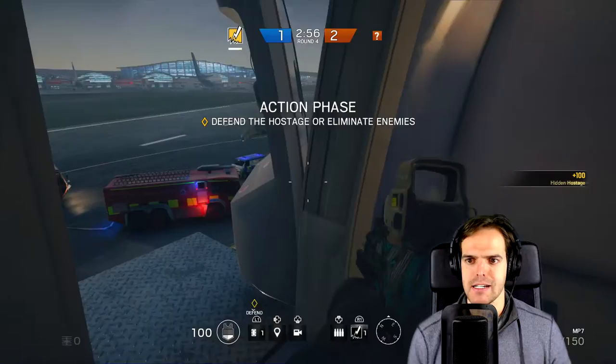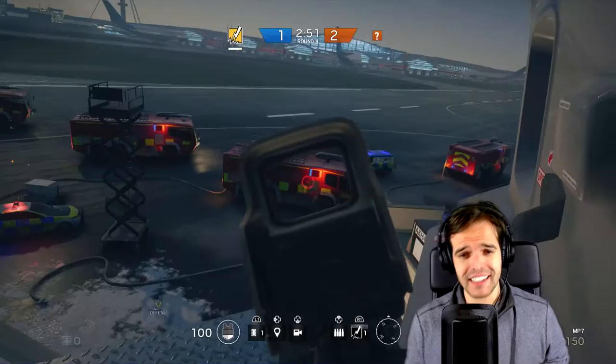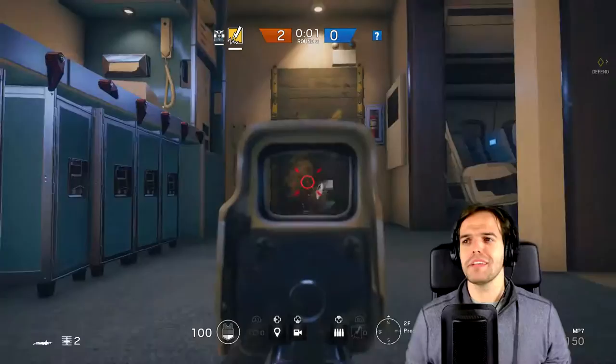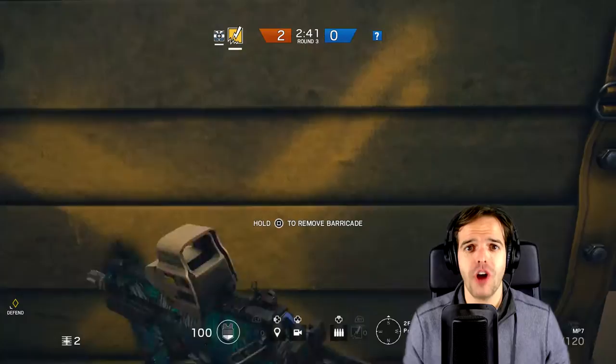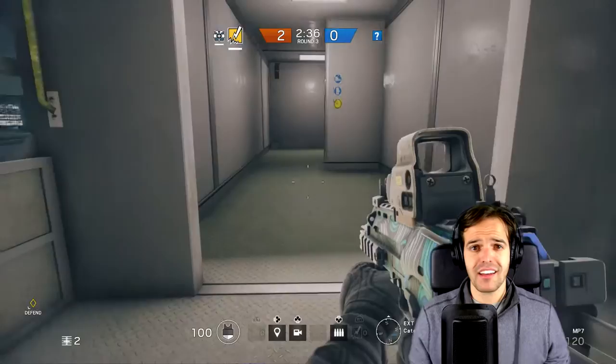Speaking of which, tip number four: peeking is devastating on this map. There are only three starting points, which is unusual in itself, and two of them are on one side of the plane. On top of that, there are plenty of plane exits all up and down the side to bust out of, so defenders don't know which way attackers might be coming from. For the most part, it's just open tarmac out there — there's like one fire truck and some other cover.